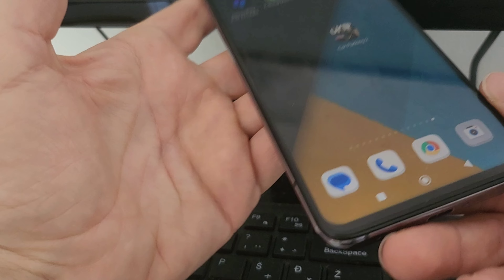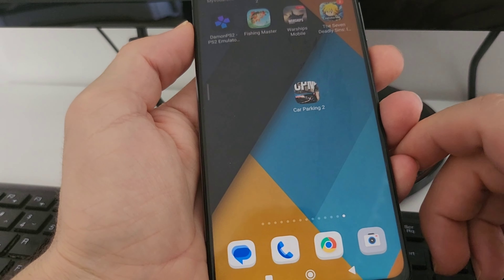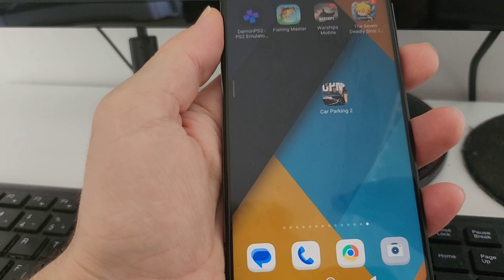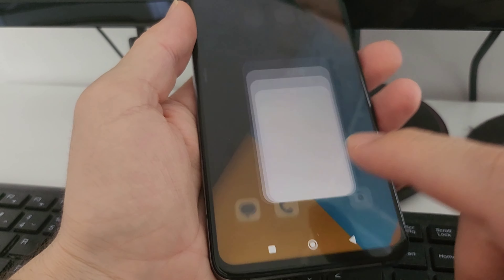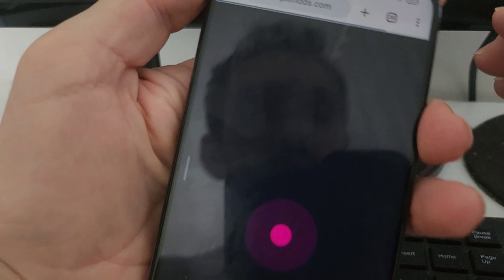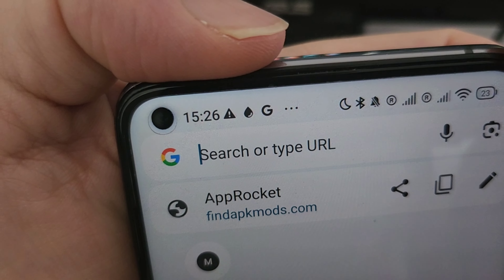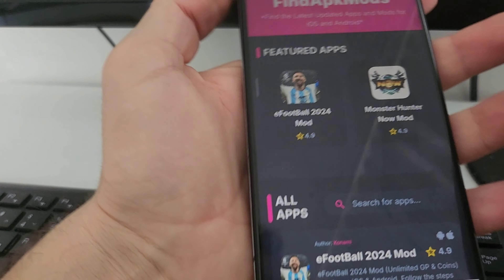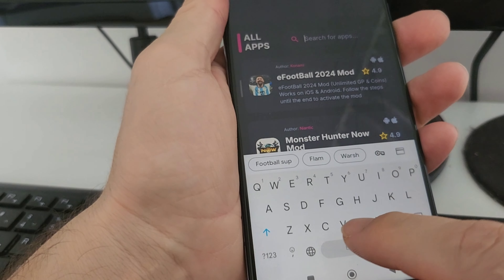Before we start, just make sure you have a good internet connection so the whole process doesn't fail. Then all you have to do is go to your internet browser — you can use any browser you prefer — and search for this website called BK Mods. Once you enter the site, you're going to find a lot of other games and mods you can check out later if you're interested.